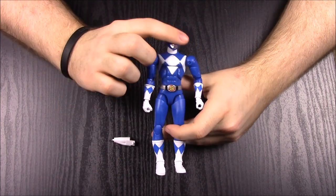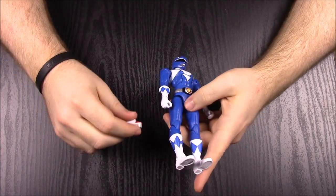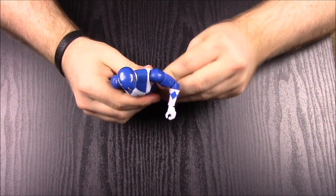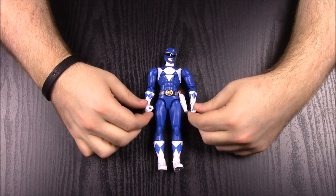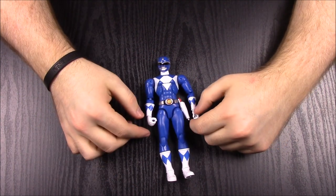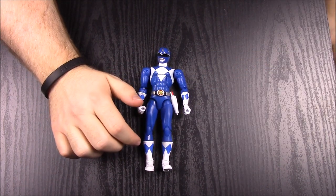All the rangers are pretty much the same build, just different colors. The blue ranger has the triceratops helmet with the three horns, and the morpher with the triceratops symbol. Each one comes with the power blaster and a holster that goes on the side. The disappointing thing is they don't come with their actual weapons — he doesn't come with his lance — and the power blaster isn't even in sword or gun mode, it just sits in the holster.